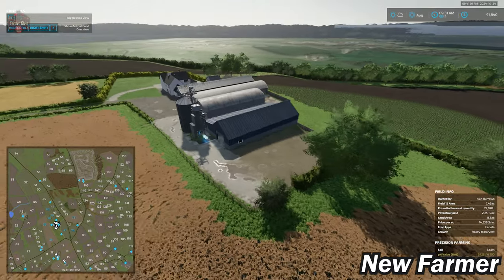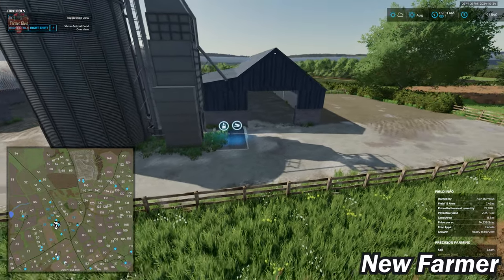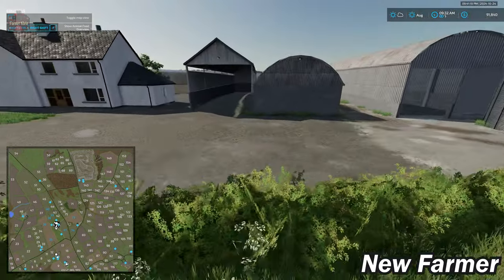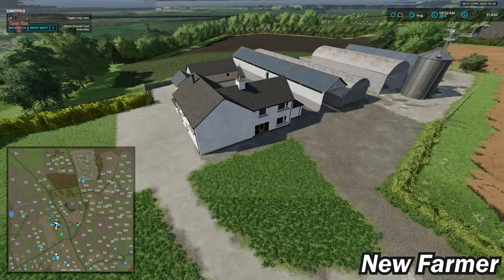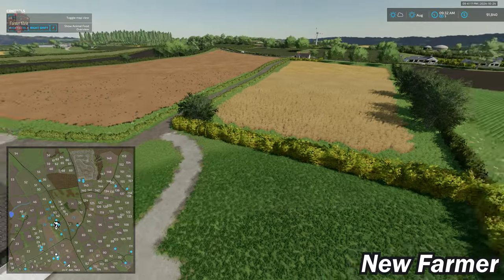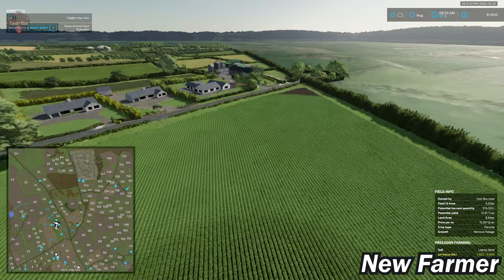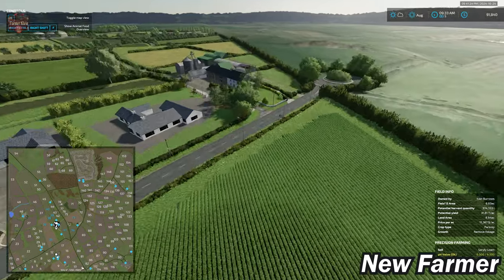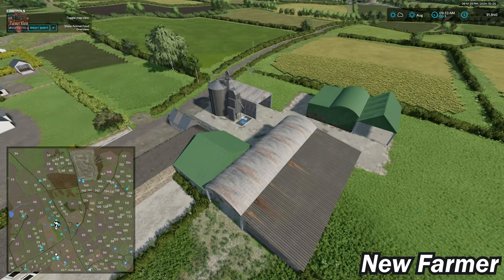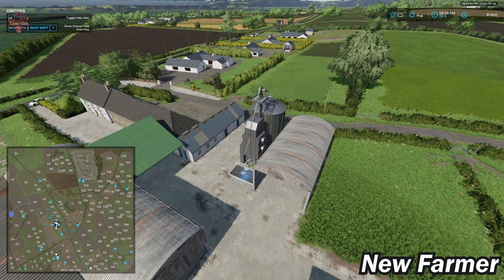Here we have a small arable farm with a farm silo, dump and fill point, and storage buildings for machinery. Making our way all the way over to the southern extreme of the map, we have another arable farm location with some buildings and a farm silo dump and fill point.